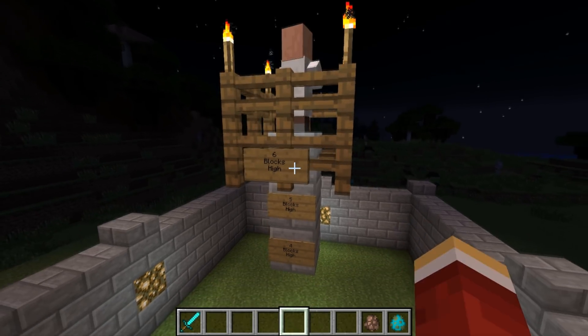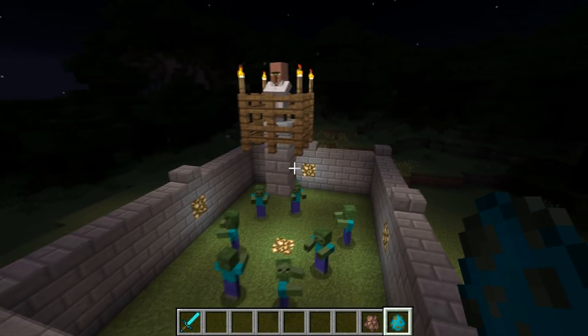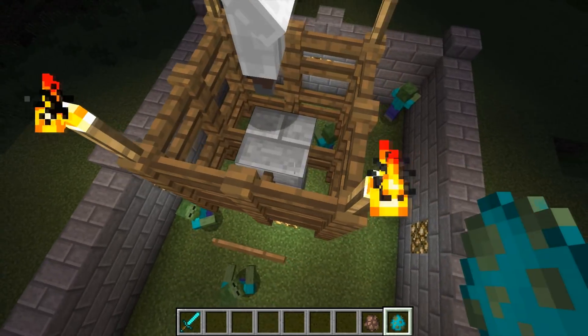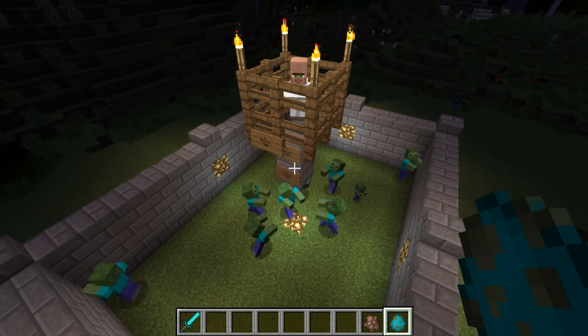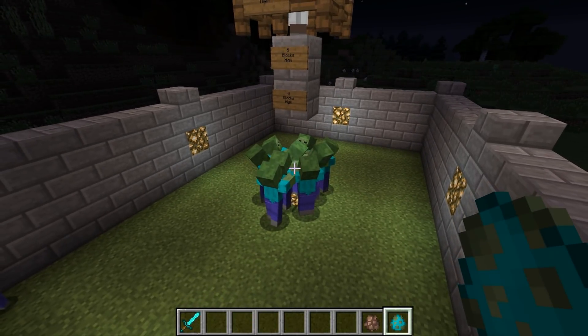I've placed our villager 6 blocks high, but when the zombies are spawned in, they have no reaction. I drop the villager 1 block and immediately it grabs the attention of the zombies. Now that we know the height at which we can direct our zombies, let's chuck in some ladders.